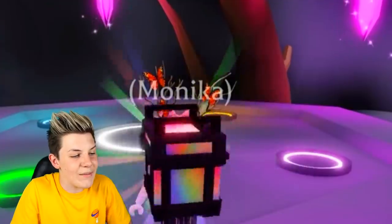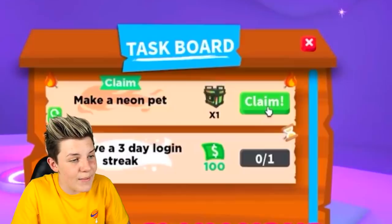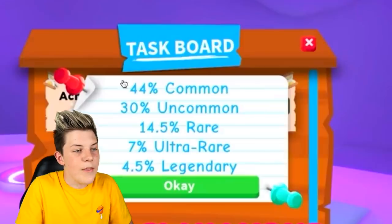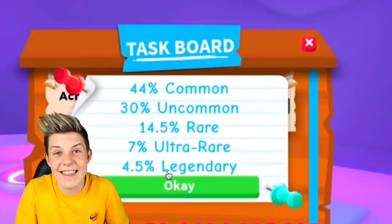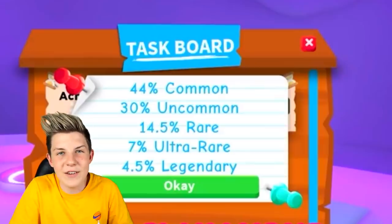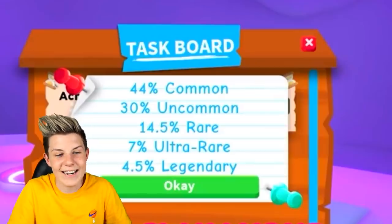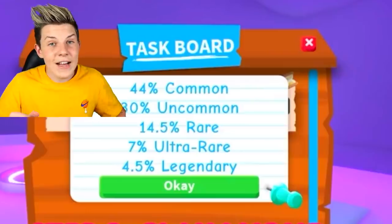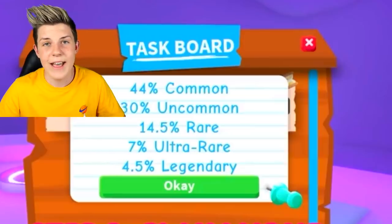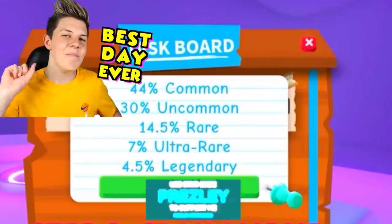They claimed it and opened their brand new box. We can see it's a 44% chance to get a common, 30% uncommon, and then a 4.5% chance to get the legendary pet. It is so crazy. I feel like Adopt Me is going to put the rarities of getting these boxes up quite a bit in the future because of how hard it is to get them. But for now, keep on doing all the hacks I told you today — refresh your tasks, go into different accounts, do all the other things, and I'll see you in the next one. Have the best day ever. Peace!